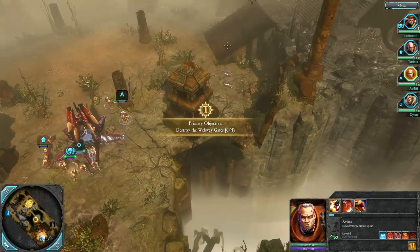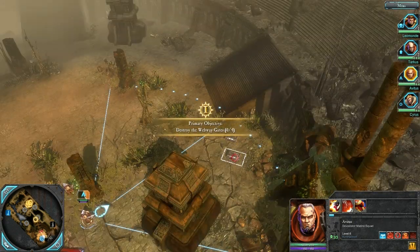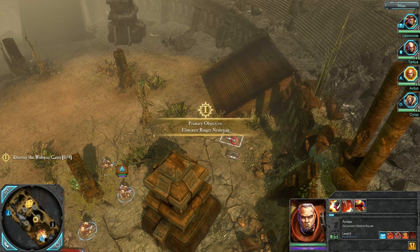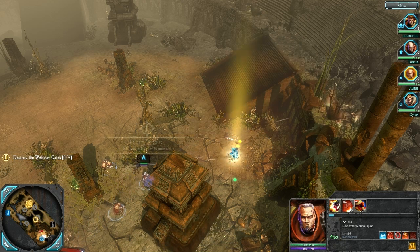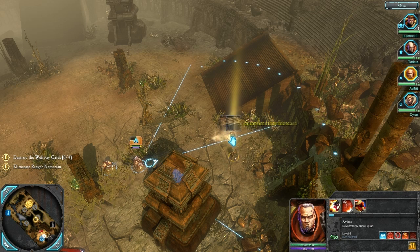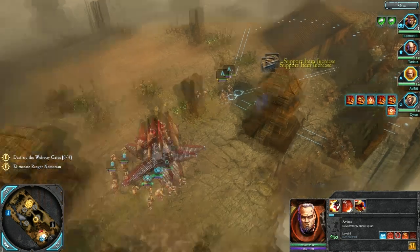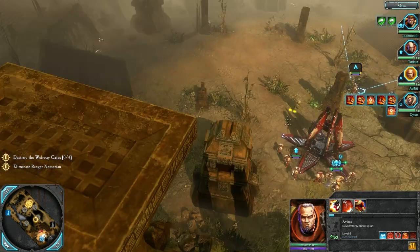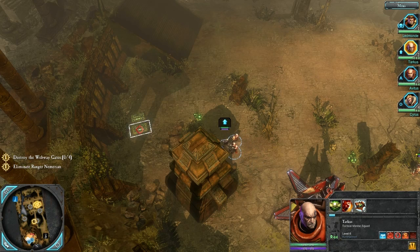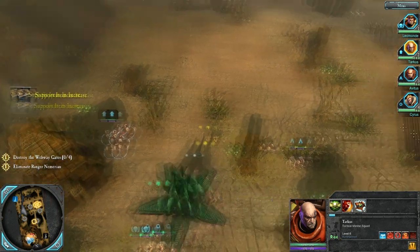First things first, we've got to get to this Shrine of the Emperor. We're definitely going to take that. Let's pop open some of these crates — I think we're going to need all the supplies we can get our hands on. Just got to sort through the Space Marine porn to get to all the good stuff like the medkits. We're now locked and loaded. Grab those — looks like we're full up, so we'll leave that back where it is.